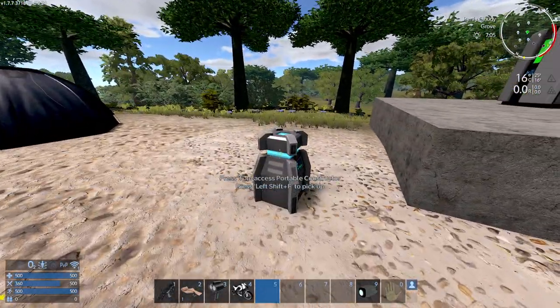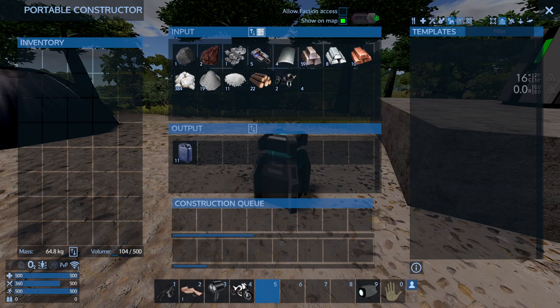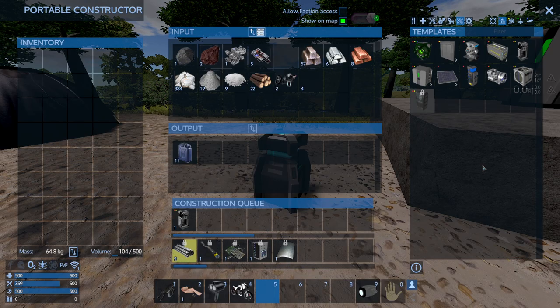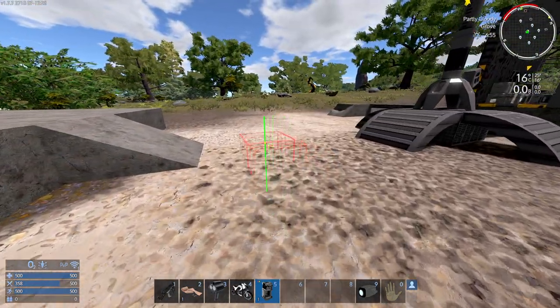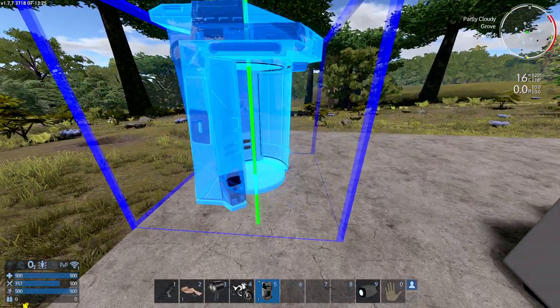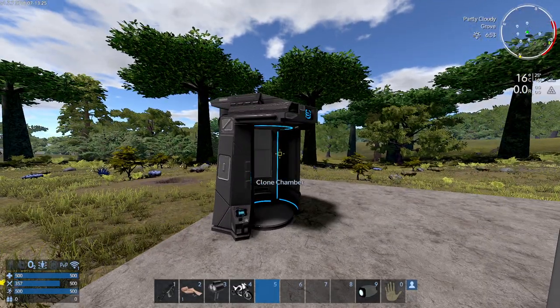I'm also going to craft a clone chamber in the portable constructor, under bases — devices. The clone chamber is basically a respawning point. I got my clone chamber, I'm going to put it in, and this will allow me to pick up my tent and still have a permanent respawning spot.